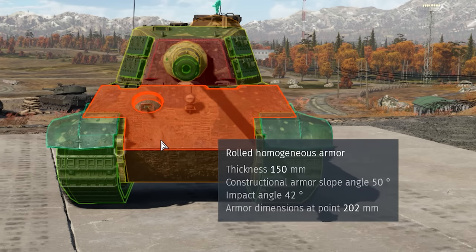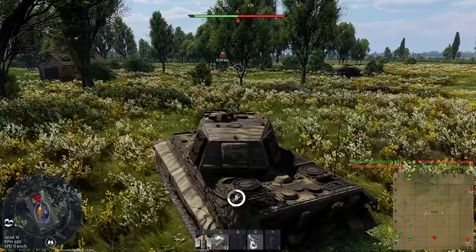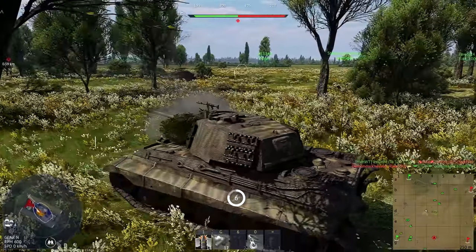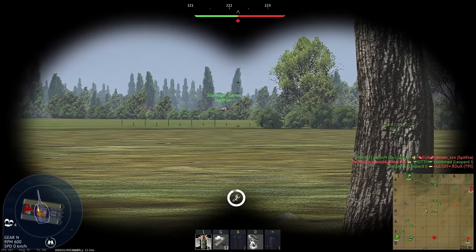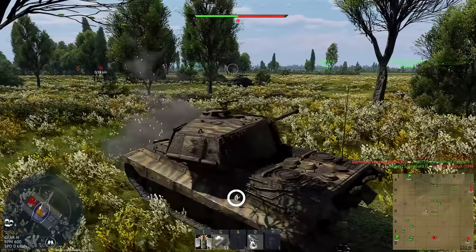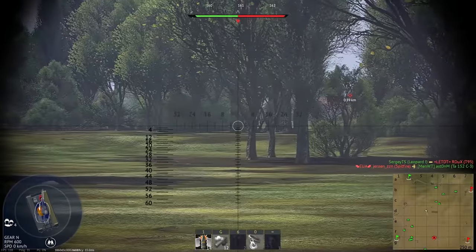Tiger 2H has an almost impenetrable 150 millimeter thick and, most importantly, sloped frontal plate. At the tank's battle rating, only HEAT rounds will be able to penetrate you there, otherwise it makes little sense for your opponents to attack your hull.